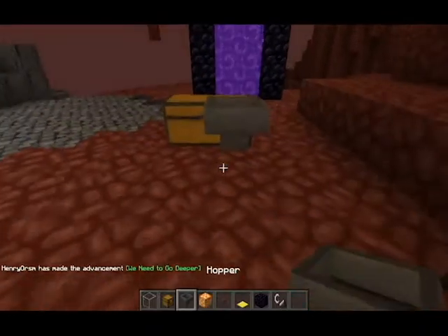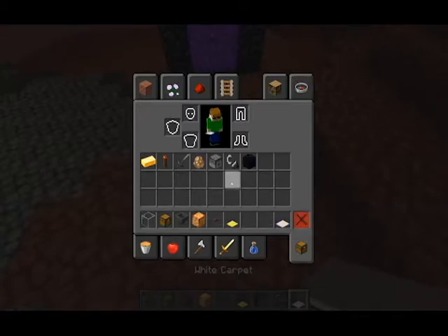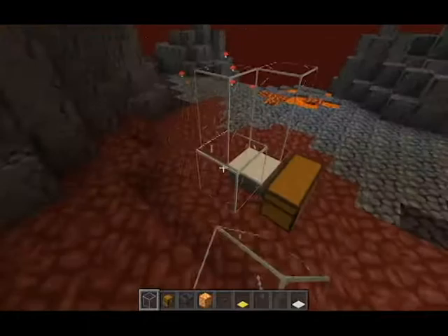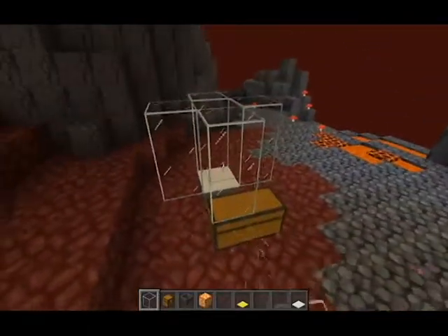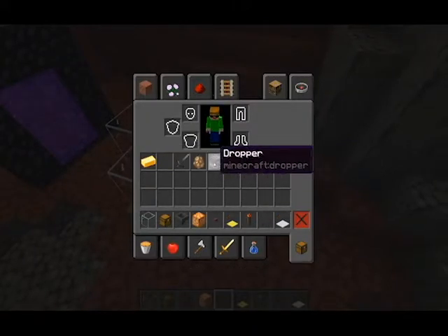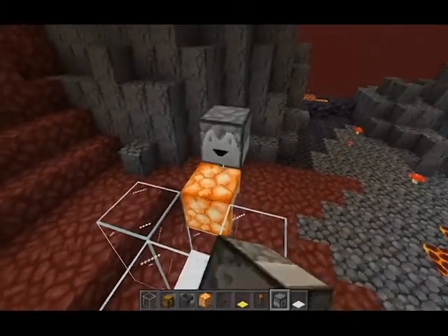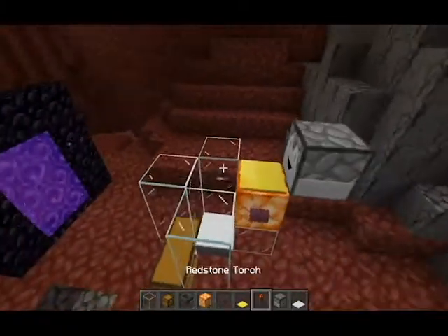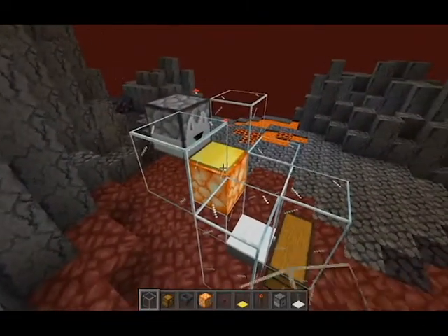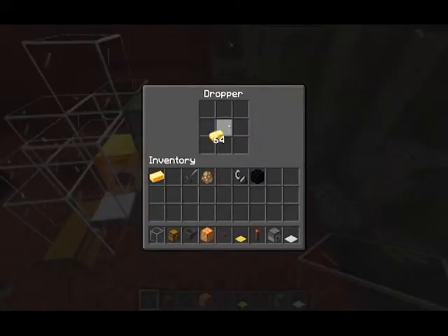So we're going to get chests, hopper, hopper, carpet, glass — it doesn't have to be glass, but glass lets you see what the piglin's doing. Redstone torch, redstone torch, dropper — not facing upwards, facing towards there, like that. Glass, glass, glass, glass, glass. Fill with gold.